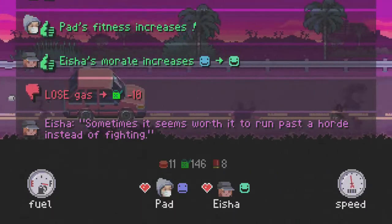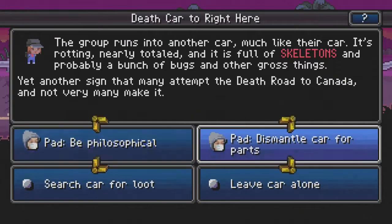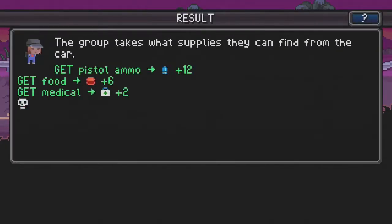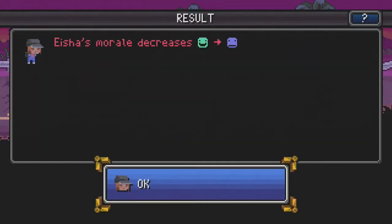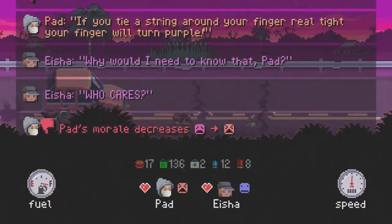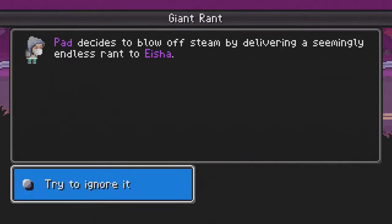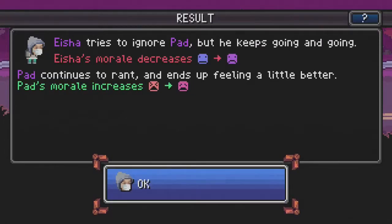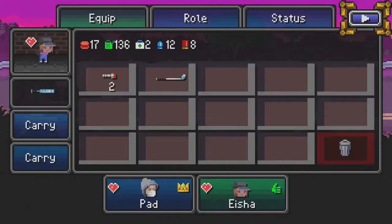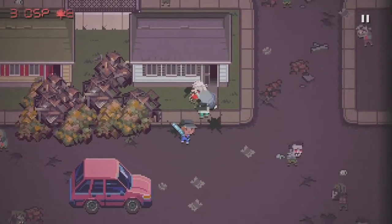Depending on the characters you choose and their traits and perks, you may get different starting bonuses — like the car nut starts off with a really good car. Generally how it plays is similar to the Oregon Trail: you'll get random events on the road, and opportunities where you get sieged or go out to explore. Exploring gives you a list of two to four sections and usually an option to look around more at the cost of gas resources. You explore different areas for goods, ammo, guns, weapons, food, and gas.